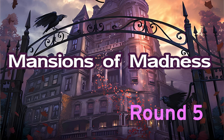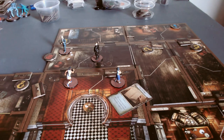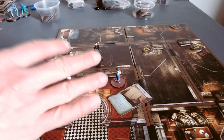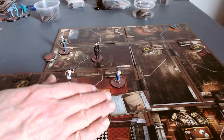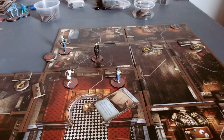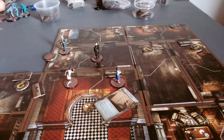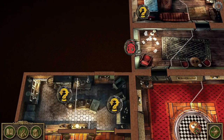This is round five of Mansions of Madness. We've got investigators very close to the door that I assume is the attic door, or the passage to the attic. I've got Mean over here bravely rummaging through desks and table drawers, and she had to drop, because of a mythos event, an old journal which is evidence. We're going to have Charlie, who has the Brass Key, step up, move one, and then interact with that door to see what's behind it, finally.